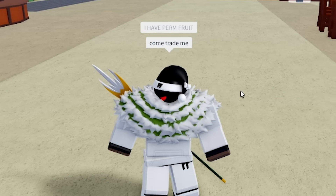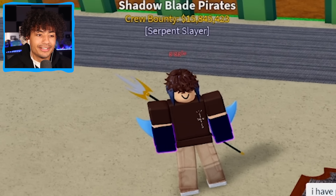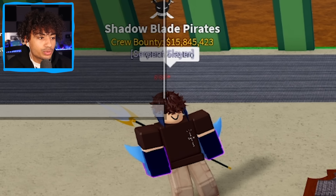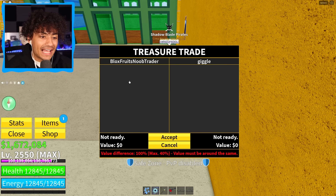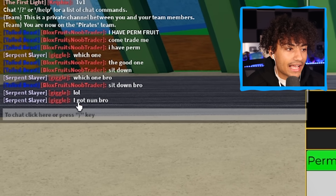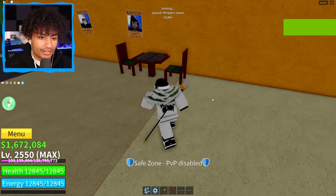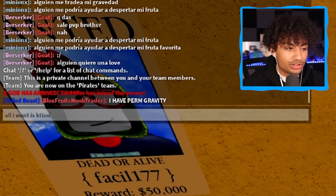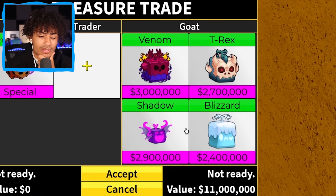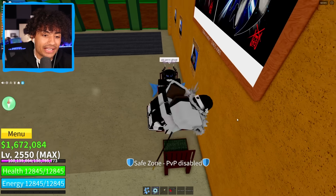I have perm fruit — come trade me. Now we sit down and wait. His name is Giggle — which one? The good one. Sit down. He sat down. Permanent gravity — he just laughed at me. He said he's got none. I'm canceling this trade. I'm going to leave and join a new server. Does anybody want permanent gravity? I have perm gravity — all I want is kitsune. We got goat — he has venom, T-Rex, shadow, and blizzard. These are all good fruits, but it is not the kitsune. I'm going to cancel that trade.